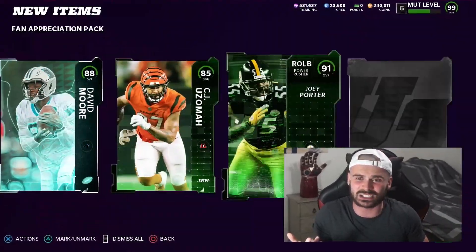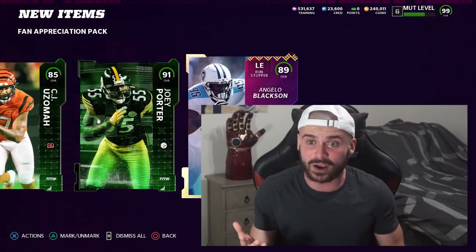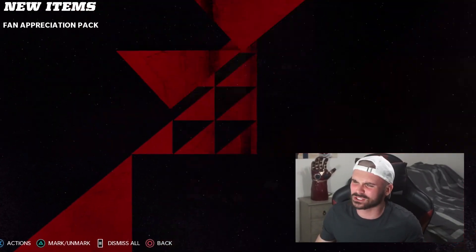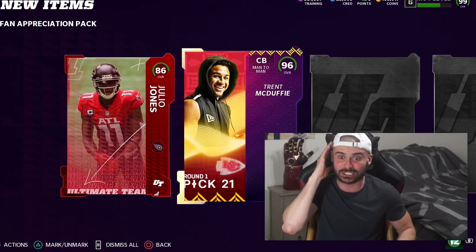Team of the week right there, CJ Uzama. 91, Joey Porter. Team of the week. Our last card in the pack is going to be another Angelo Blackson. We got two more left, and we're starting this one off with a core elite - Julio Jost. 96, Dre McDuffie. Oh my gosh, these packs are insane.